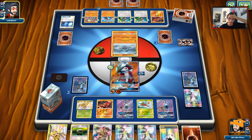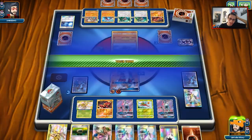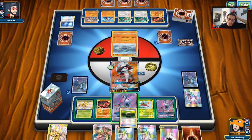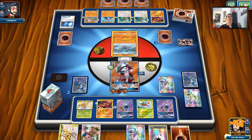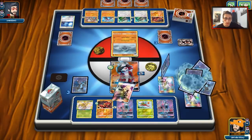He kind of had to do that — I would have just floated the Buzzwole. He does get Energy on his Rockruff. We could probably just Claw Slash here. Actually, we'll N instead — I think we N. We'll Claw Slash to knock him out with the Strong Energy top deck. Okay, so we N ourselves and top deck, hopefully four cards, and that's what we need to knock out Lycanroc. I'm assuming he's going to want to Dangerous Rogue me here.